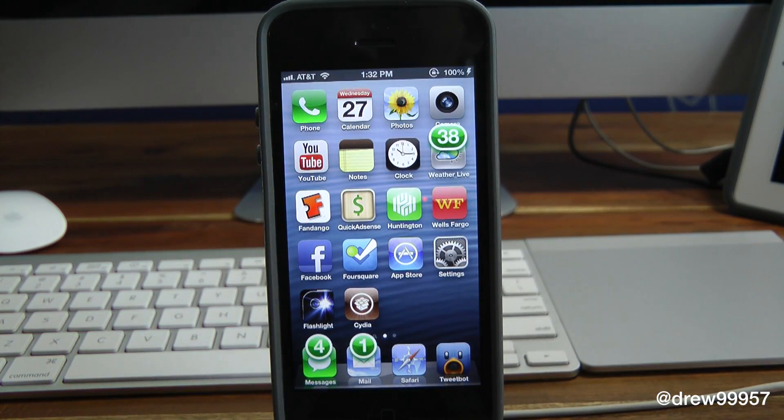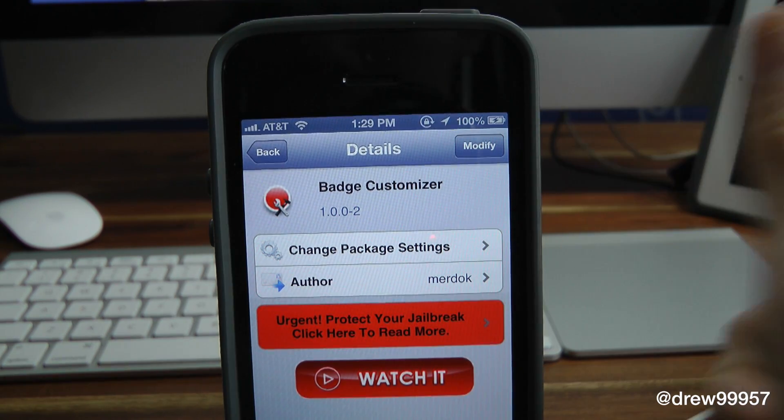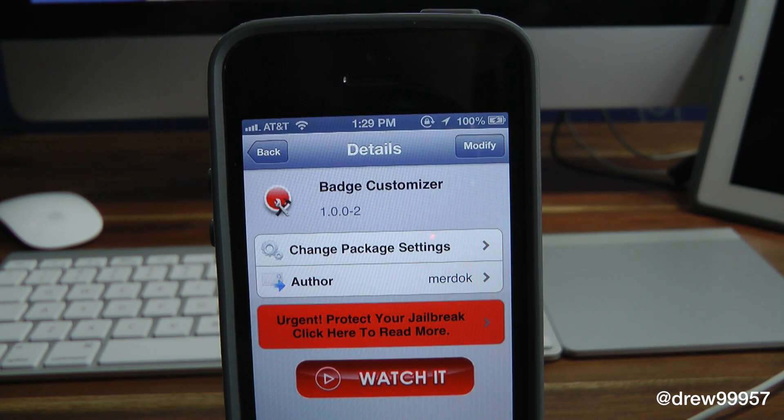You can find this one inside the Cydia store for free, so definitely make sure you check out Badge Customizer. If you liked this video, make sure to subscribe to the YouTube channel, give this video a big thumbs up, drop your comments down below, and follow us on Facebook, Twitter, and Google Plus — all those links are down below in the video description.